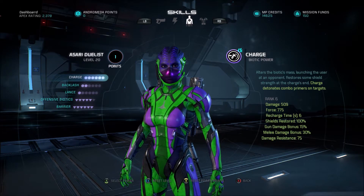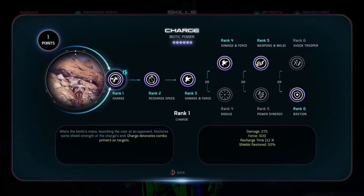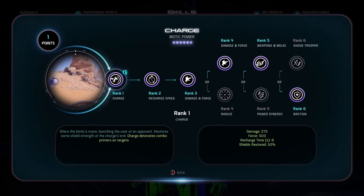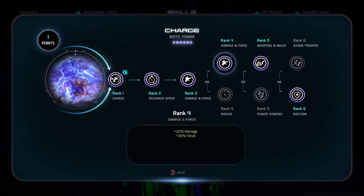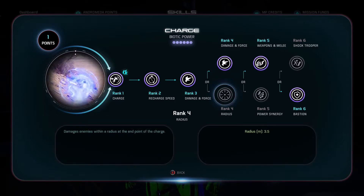For the next skill we're going to level up, we're going to go to Charge — our last main skill. For the Charge ability, we want to spec it to increase melee damage and help regain shields. Just by putting one point into Charge, you automatically get 50% of your shields back, which is really helpful. For rank four, you can honestly do whatever — I just chose Damage and Force, but you could do Radius if enemies are close to each other so you can knock them both backwards.